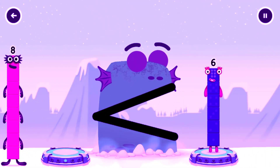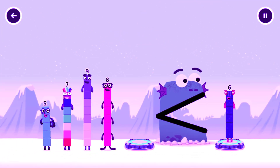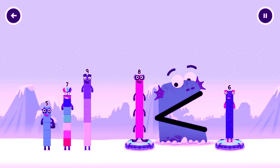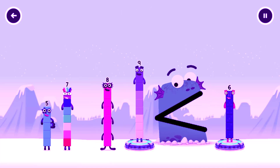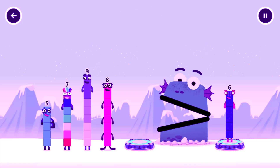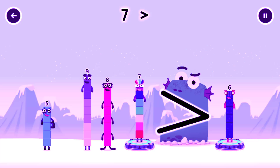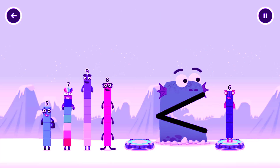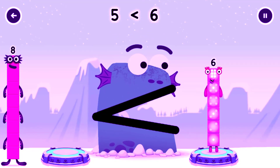Find a smaller number. Eight. Try a smaller number this time. Nine. Eight. That's too big. Try a smaller number. Five is greater than six. Seven. Eight. You need a smaller number than that one. Is greater than six. Five. Correct. Five is less than six.